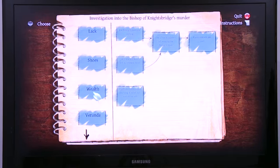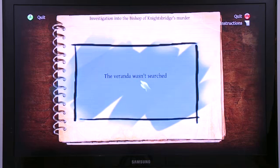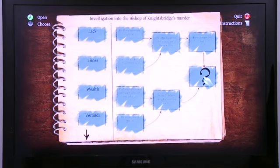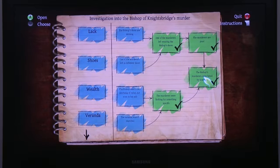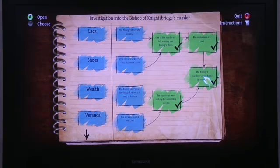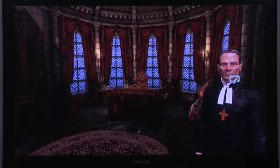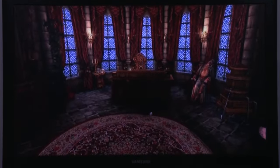We know the bishop didn't own anything of value, not even in his safe, and the veranda wasn't searched — so apparently they were looking for something specific. Why would poor people look for something specific? Because they were hired by someone. The deduction turns green, confirming we are correct. The player will have to finish the entire deduction by finishing the search of the entire room, which will lead to the first leads in this investigation. There are three leads to be precise, and the player is free to choose which lead to follow.